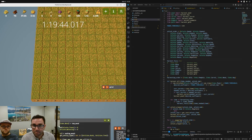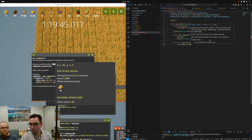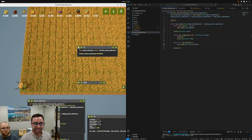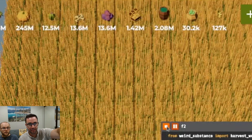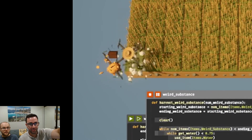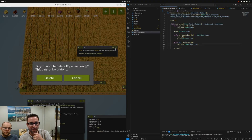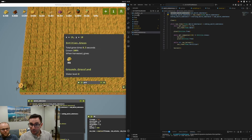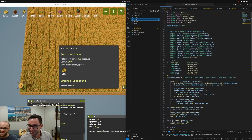Look at that — it's going up like crazy! That's working quite well. We now have a script that will get us our desired number of weird substance. Going back — we just got eight million weird substance and we reset at 10 million before we started. Oh my gosh.